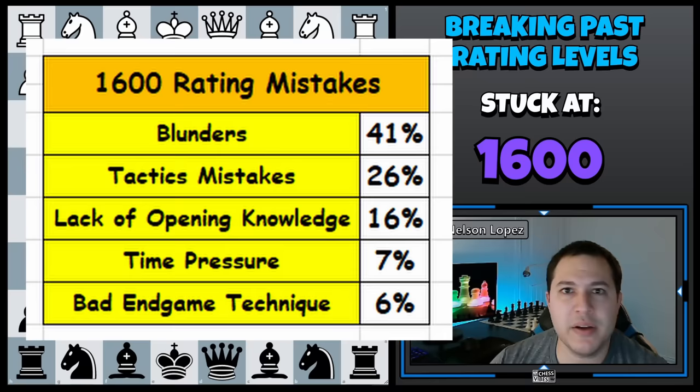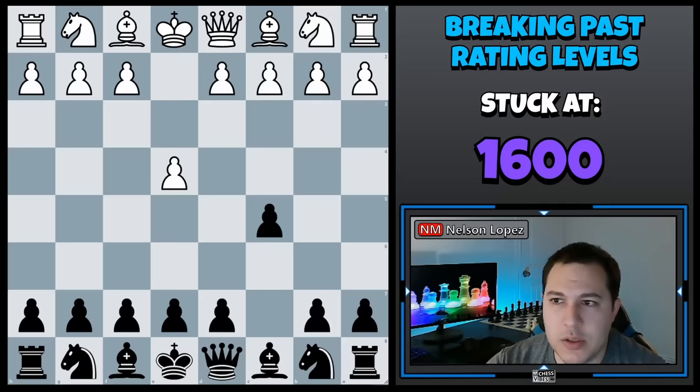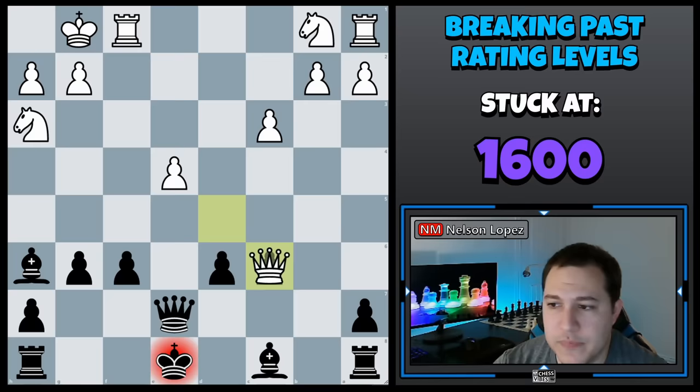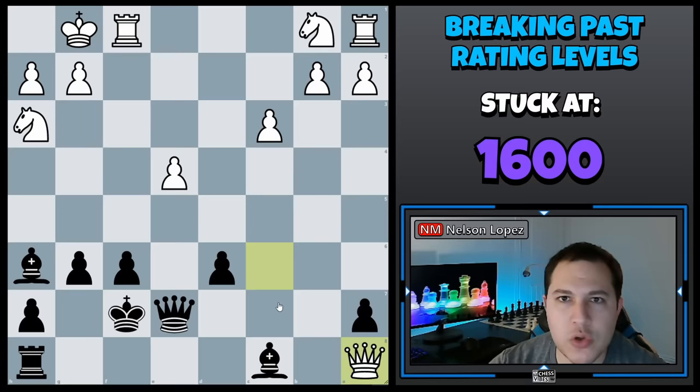I'm not going to spend a lot of time talking about blunders — I think everybody knows what they are. You just have to be as careful as you can to make less and less of them if you want to get past 1600. But I will show you one quick example. This is a game between two 1600 rated players and black gets off to a very bad start — he ends up losing his rook, falling for a little fork, and continues to play on. And I wanted to point out something he does which is pretty smart: if you ever lose material like this, one of the best ways to give yourself a chance to win is to try to go for some sort of attack on the opponent's king, because if you're able to checkmate him it doesn't matter how many pieces you're down.